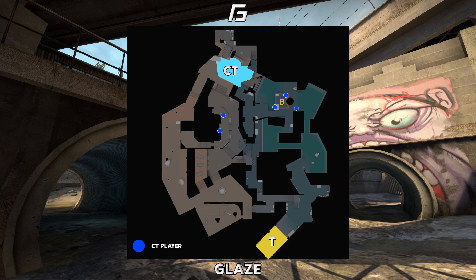The third player will provide extra support on either of these two positions if needed, and will also be the first to rotate onto the A site if required. With two players on A, it is very important that you play close to or around each other most of the time. You don't want to be giving the T's an opening kill or an entry, leaving you in a rough 4v5 situation.